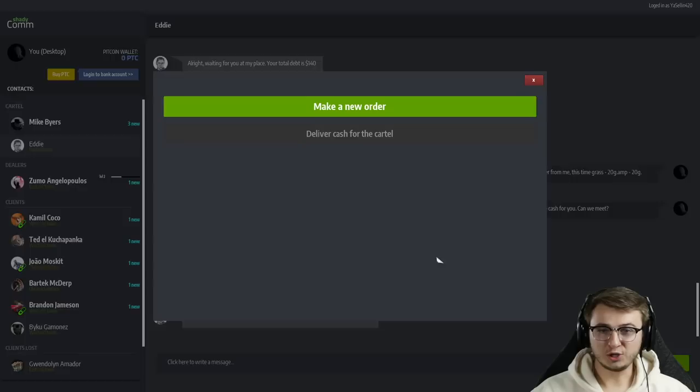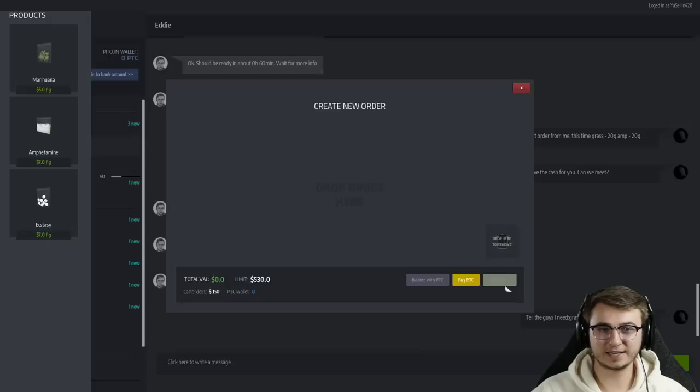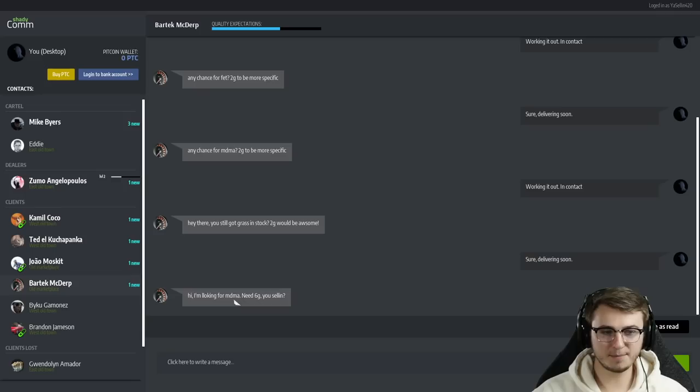Got a new message from Zumo — 34 grams. Dude, I gotta put in a separate order for that — he's just ordering more and more. It sounds like I'm complaining, and I kind of am a little bit, but I really shouldn't be — this gets us so much money fairly quickly and means we don't have to run around and put ourselves in harm's way. So as we wait for the dead drop on the 30 grams, let's see what everyone else is needing — 10 grams of amp. We'll go ahead and confirm that — we should have plenty for you.